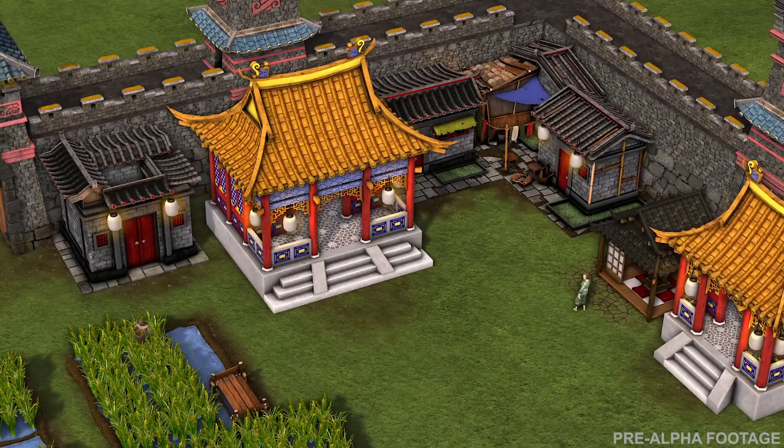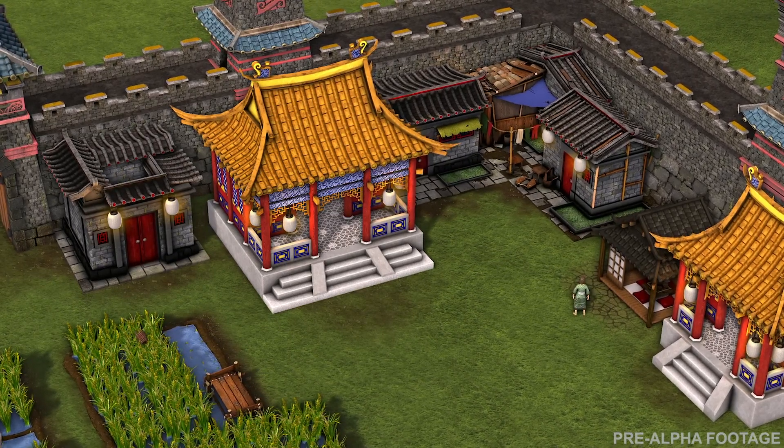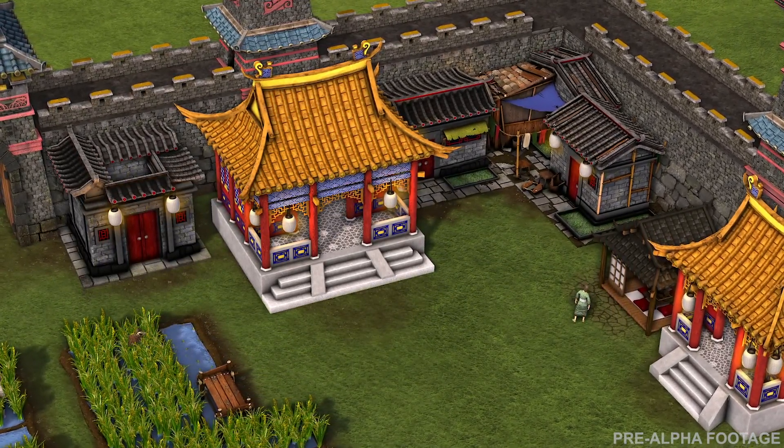You upgrade your Warlords to give them stronger benefits by using a new resource in the game called Diplomacy Points. You get Diplomacy Points on the main map by building government buildings, emissaries, and things like this. You choose the Warlords you want to upgrade or give a new command to, and that slowly turns the tide of battle in your favour.